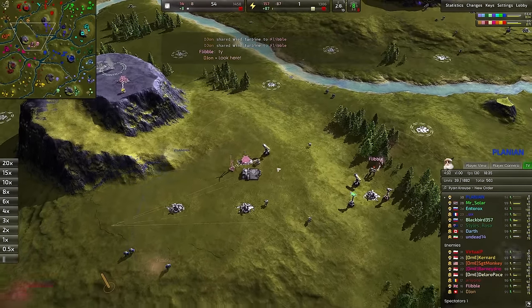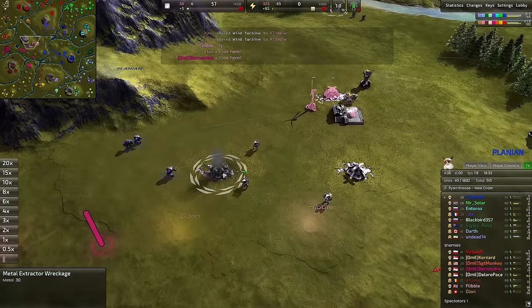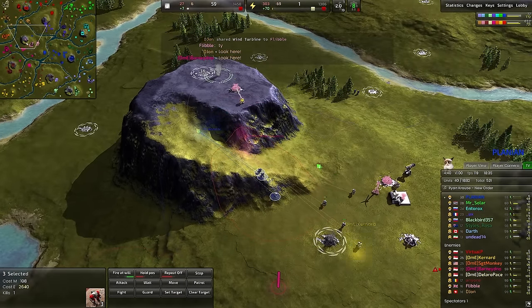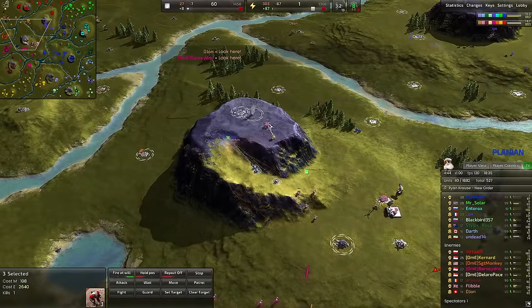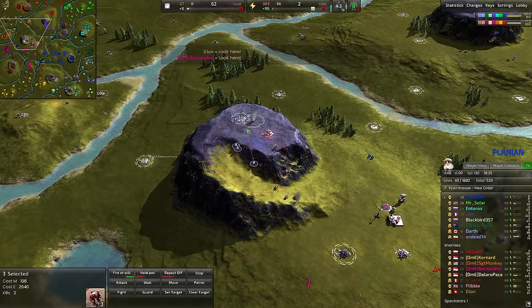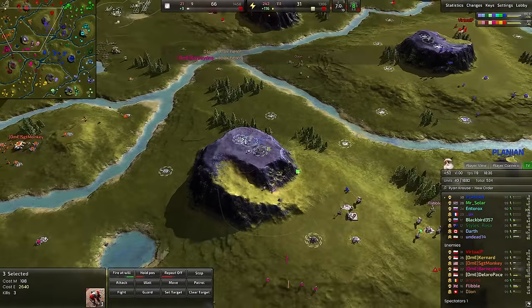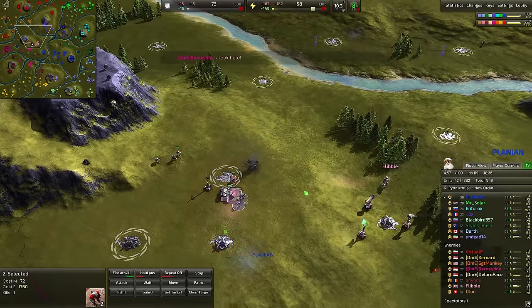Those grunts are going to start heading around — a tricky situation. One metal extractor does not quite yet justify all these grunts being sacrificed, but it's close. The longer it stays down, the better it is for the blue commander. These grunts are going to run up the hill — they will be able to snipe another metal extractor. Second mex goes down, and that definitely justifies the aggression. Second batch of grunts comes in and takes out the anti-air tower.